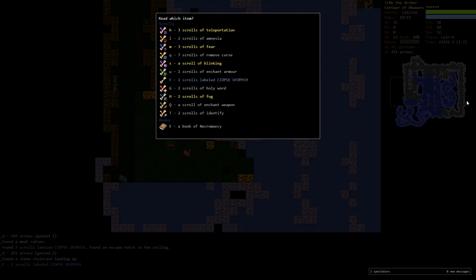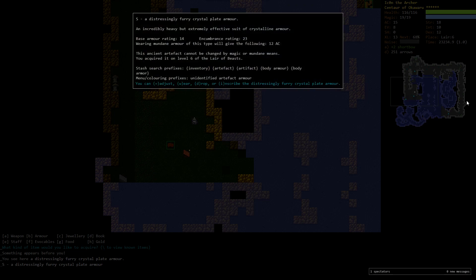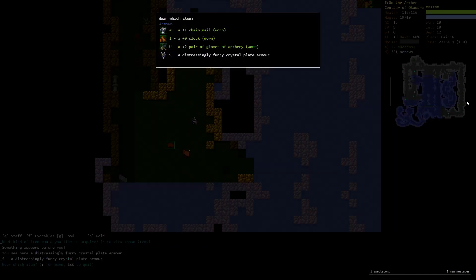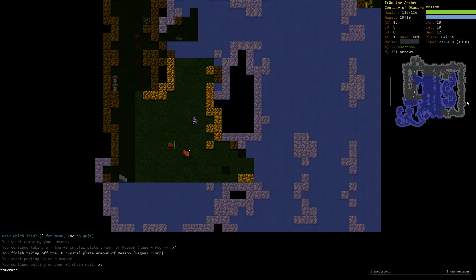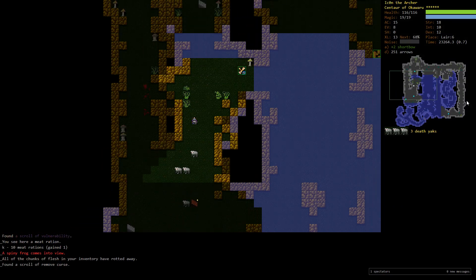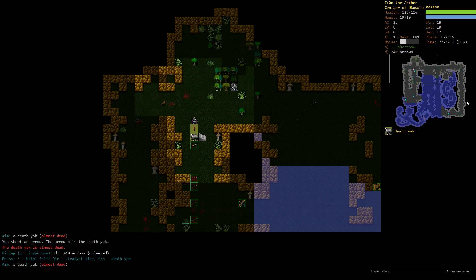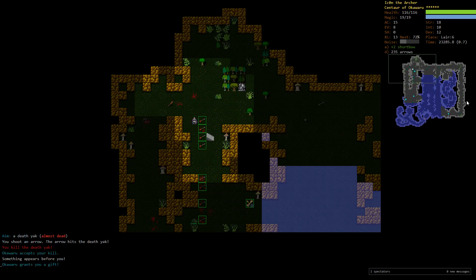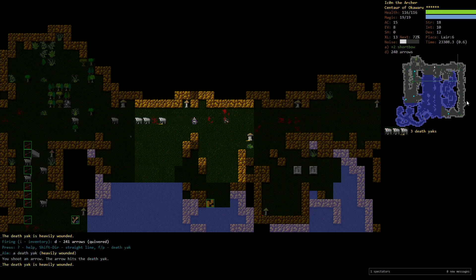There's a scroll of Acquirement — actually two scrolls of Acquirement, holy moly! Going for armor — and it's Crystal Plate Armor, holy crap! Even a runed Crystal Plate Armor with Regen and Resist Erosion. Looks like I'm not going to cast spells at all in this game. I really want to use this armor; I need to bring Strength up to 23 to wear it properly. Bye-bye spellcasting, I guess.